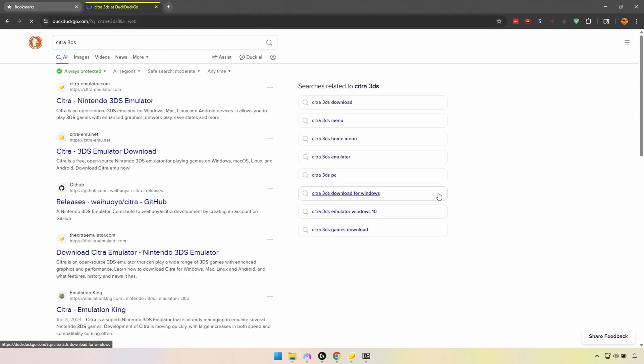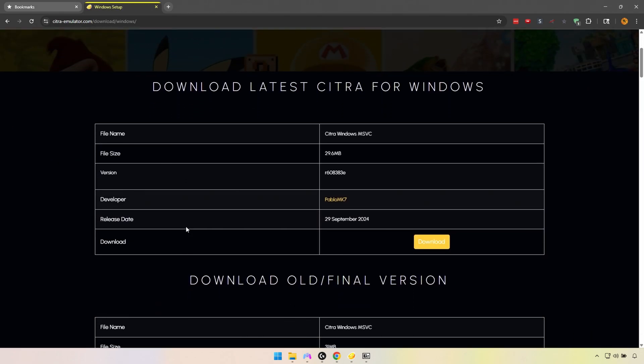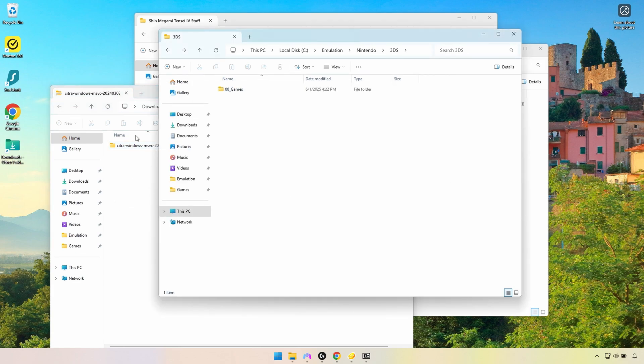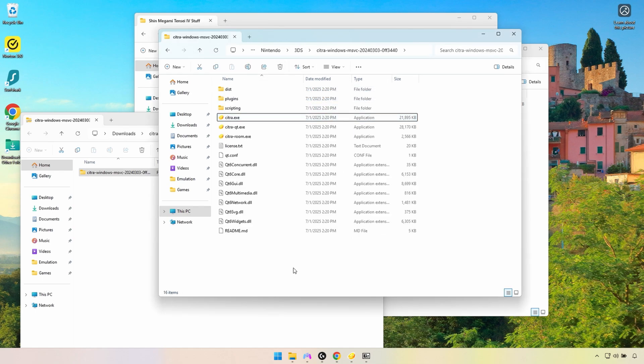First, you're going to want to download the Citra emulator from citra-emulator.com. Choose your OS — I'm on Windows, so I'm going to download the Windows version. Open the zip folder and drag the emulator folder into wherever you store your emulation files. The file you want to open is citraqt.exe, not citra.exe.